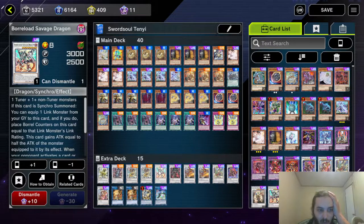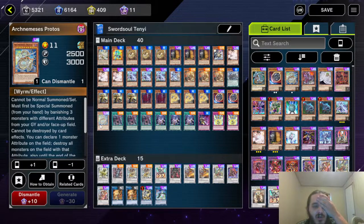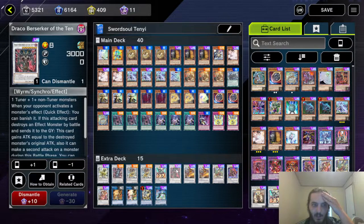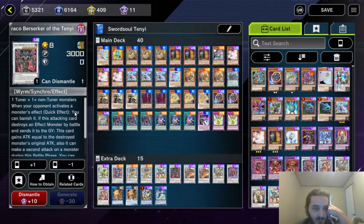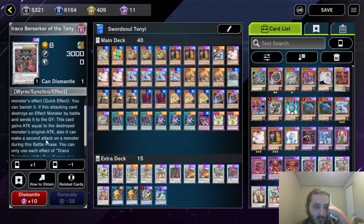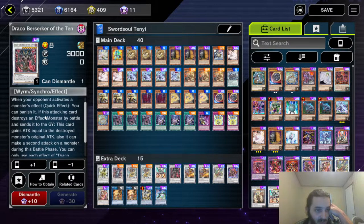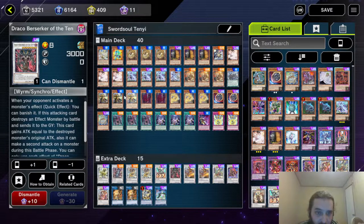And we have Borreload Savage Dragon — and this is so good, and people are not using this. It gives you three charges of an Omni-Negate: you can use one on your turn, one on their turn, and then one on your turn again — for absolute destruction. That's going to be a minus three to them off one card. Then we have Draco Berserker of the Tenyi. If you ever lock yourself into Wyrm-type monsters only — and you will — this is actually really good because it states: whenever your opponent activates a monster effect, you can banish that monster. You can only use this effect once per turn, but you can banish that monster. You want to use it on a monster on the field so you can just banish it off the field. It's pretty good — people don't expect that.